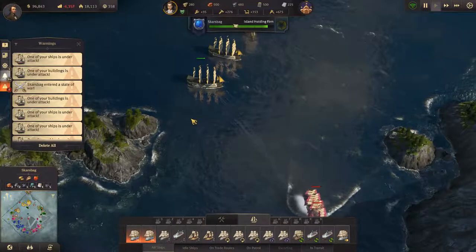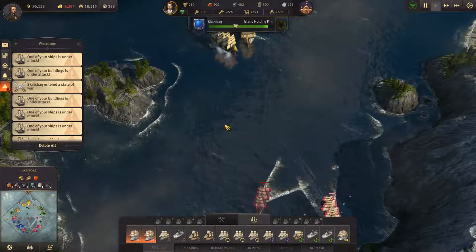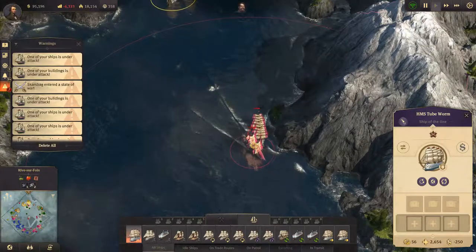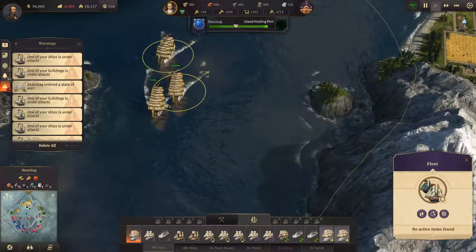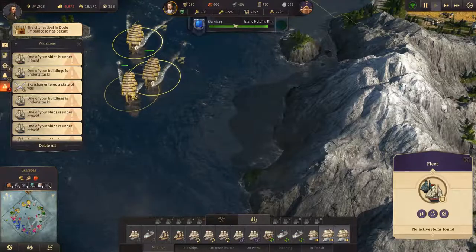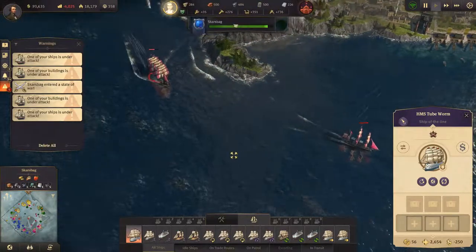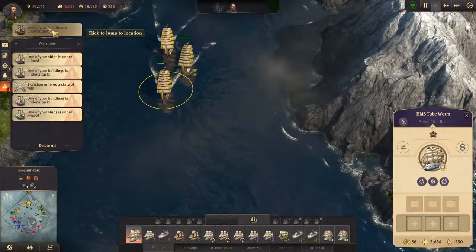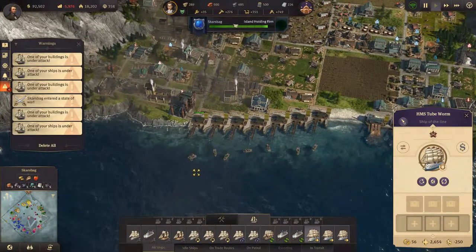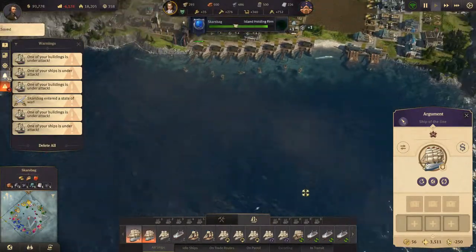Here we go, we're firing on them. Say that you attack that - you and you attack that. Actually you attack that too. The other one is getting away but this one isn't. Your harbor is under attack - where now? Over here. Ship of the line reporting in. Aim safe, it's not bad.